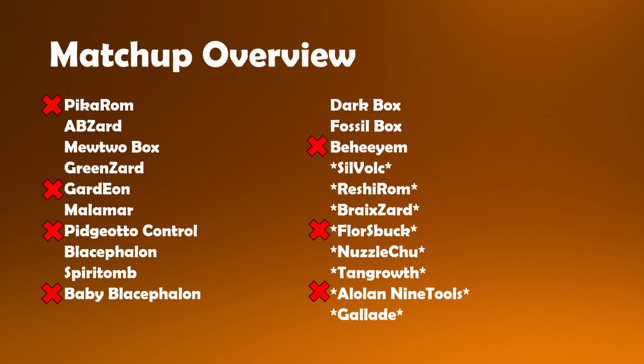Onto the matchup overview. Pikarom is naturally a little bit awkward because they can set up multiple attackers before the combo hits them — they'll at least have a couple of threats on board at once, which is ugly to get through. They can also have Stellar Wish at their side, and even if we're knocking out a tag team whilst doing the Reset Stamp combo, they can Stellar Wish and rip a Cynthia to get back into good shape, and life gets rough.